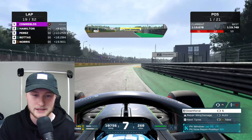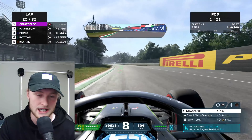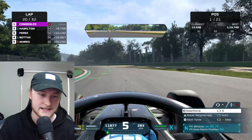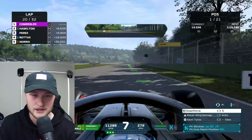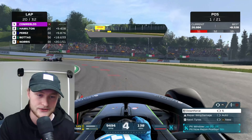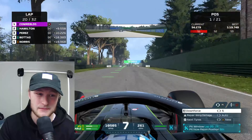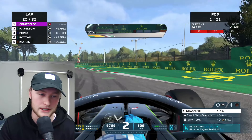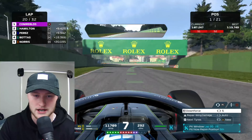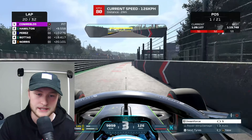We're definitely boxing this lap and putting on the medium tyre. We're going to push this last lap and try to create a ten-second gap between us and second place. Perez is starting to come back at us as our tire wear depletes — we no longer have traction out of corners. The gap is nine and a half seconds. Can we make it ten before we enter the pits? We're currently projected to come out in P5 behind Lando Norris, and we'll need to overtake Lando, Bottas, Perez, and Hamilton on the medium tyres.